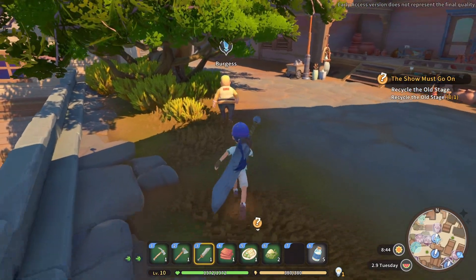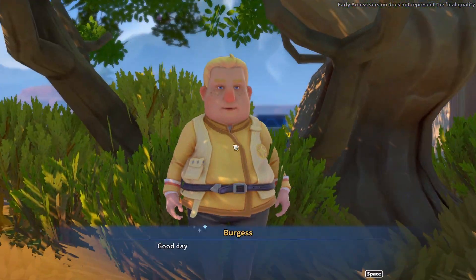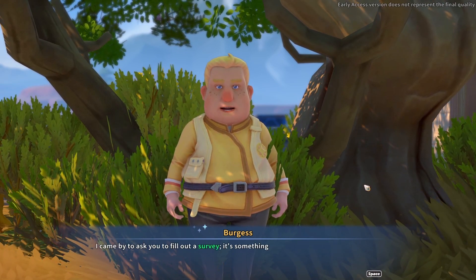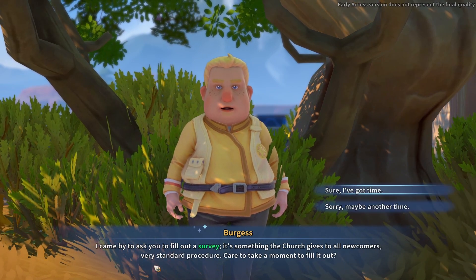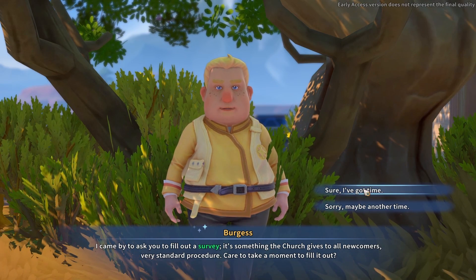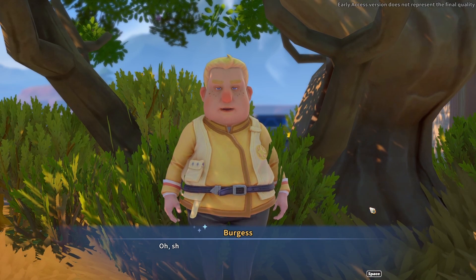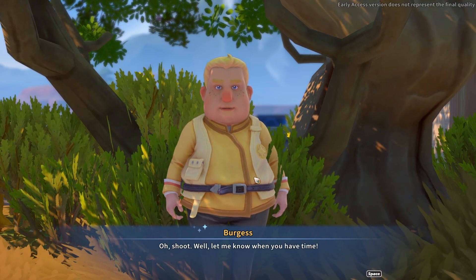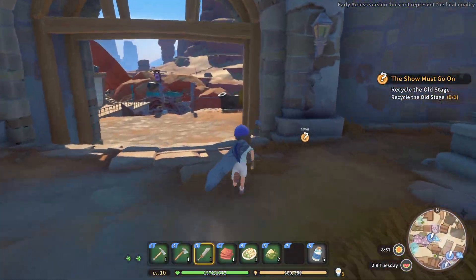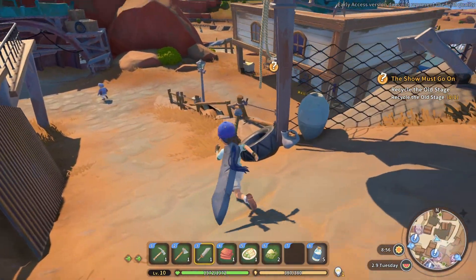Burgess — he's got a quest for us? As much as I am not a fan of this guy, I will take quests. He says: 'I came by to ask you to fill out a survey. It's something the church gives to all newcomers. Very standard procedure. Care to take a moment to fill it out?' I don't know that I want to fill out a survey for the church. Well, let me know when you have time. We may do that quest eventually, but honestly, I don't want to sit here and answer questions to some church guy.